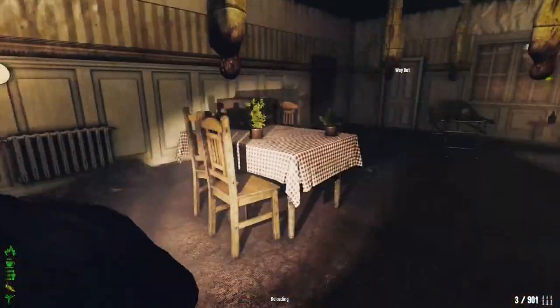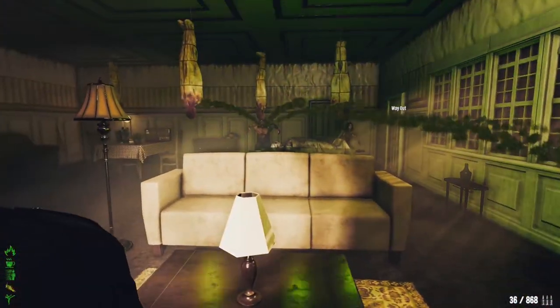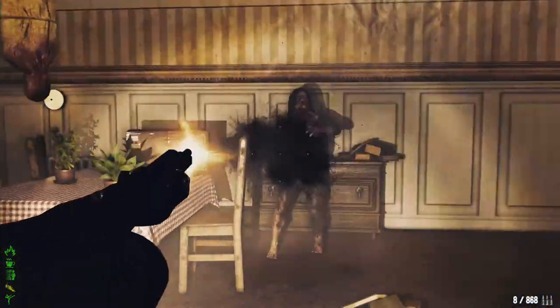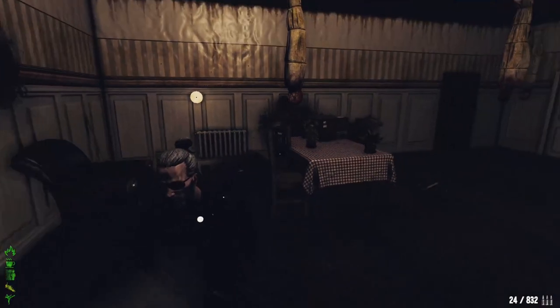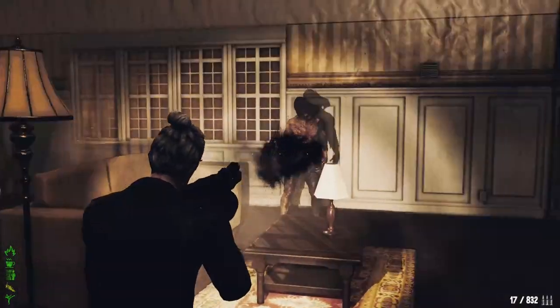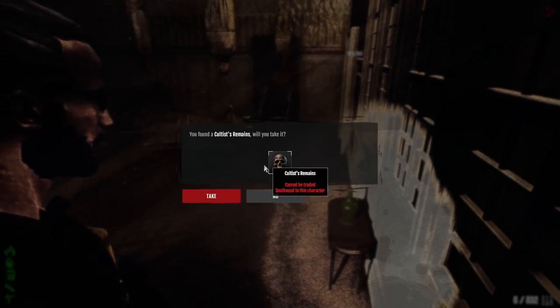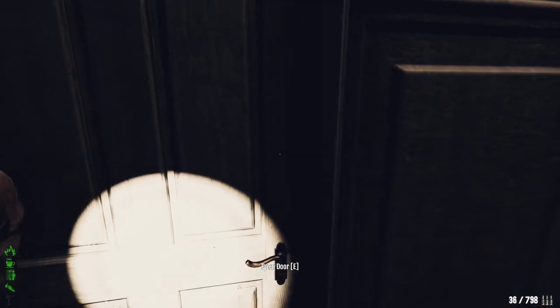Cancel his attack, dodge, hit him, run a bit, cancel — that's pretty much how you do it. Run a bit, kill the zombies in your way, cancel him again. Have in mind you'll need a lot of movement speed for this enemy if you make mistakes. It's really easy if you've played the game and know what you're doing, but solo you'll need a lot of movement speed.